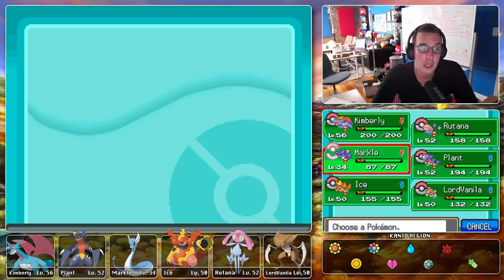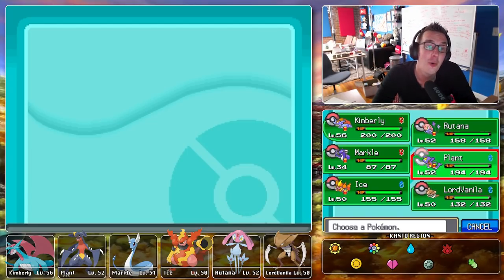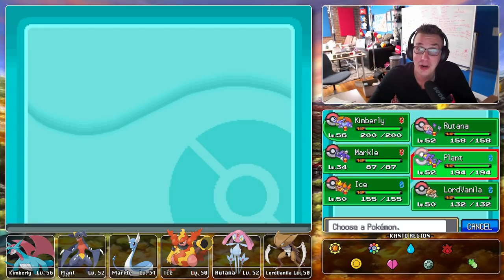We could also refight the Elite Four now that they're stronger, but it seems needlessly reckless — it's five in a row and why risk it? We can just go straight to Red. Red's highest level Pokemon is 88 and his lowest is 80, so we are vastly under-leveled. Even for the Elite Four, Lance goes to 75 and Karen goes to 64, so we've got to train.